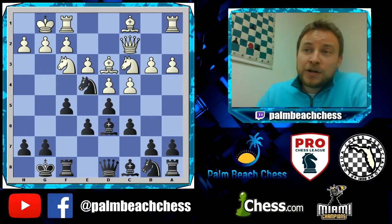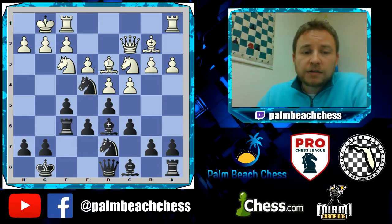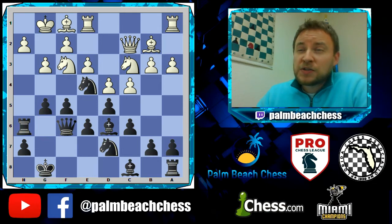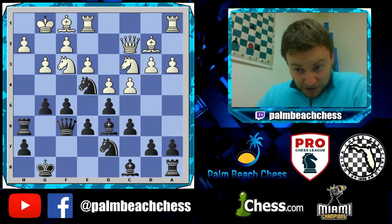So b3 — White is just trying to get developed, and Black wants everybody working. He sets up rook lifts; he's not afraid. Rook h6, the queen is now over there, and we're going to break through. You can tell this is all-or-nothing chess. If Black's attack doesn't work, he loses. It's a different type of style.